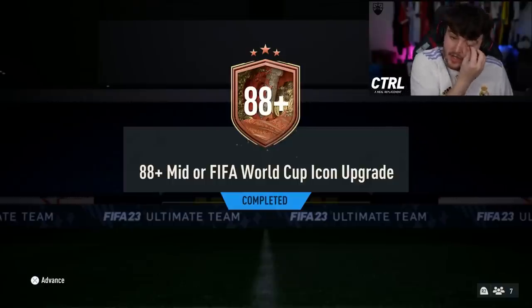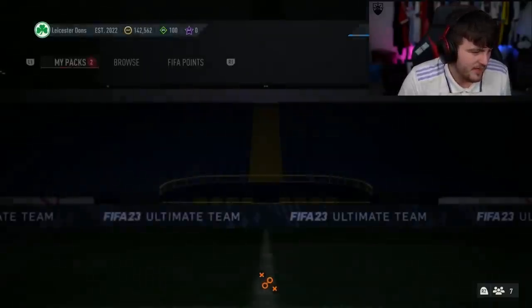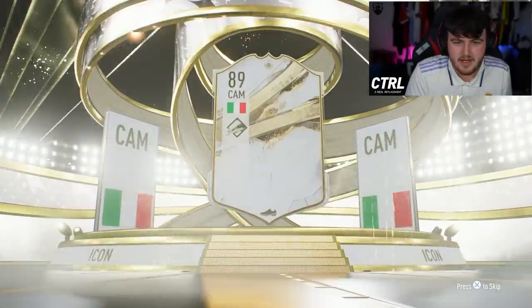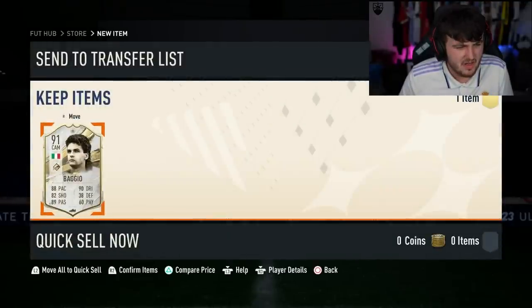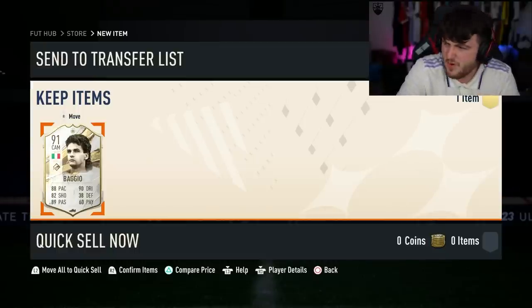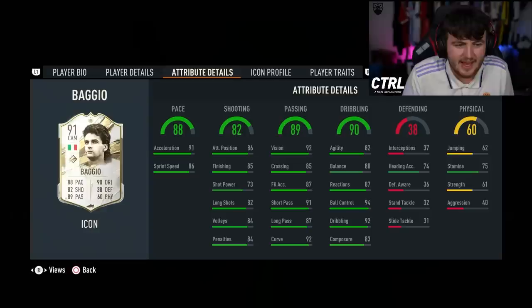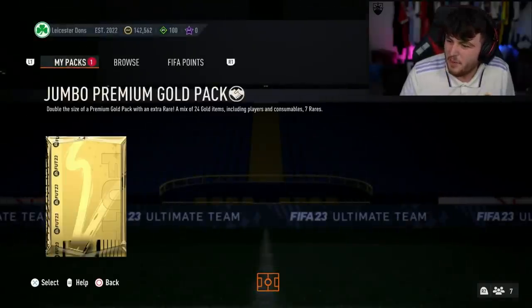We go again on my second account on PlayStation to see if we can get something better. I fully expect to get something good because EA — I don't play on this account. It's a mid icon — it's going to be Italian CAM. It's Baggio! Is that the mid? It's 91-rated — am I going crazy? Is that not the prime? Yes, that is the mid — his prime's 93. This card actually looks pretty decent: 88 pace, 90 dribbling, five-star skills — but low shooting. He's probably half decent on an RTG but you're not really happy packing him.